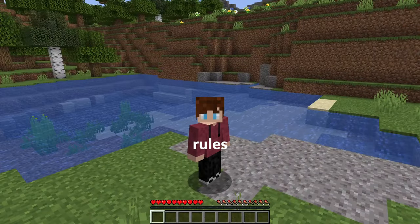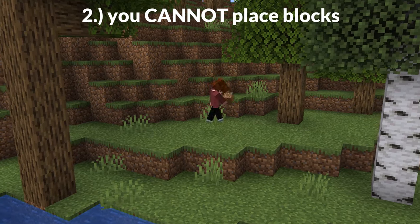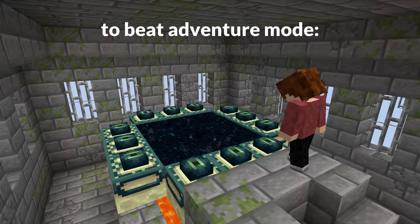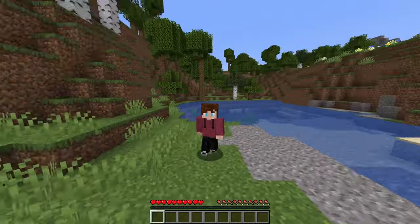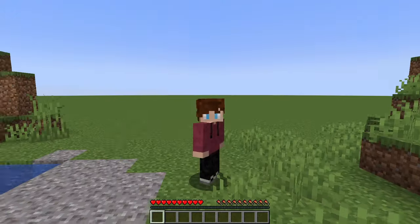In Adventure Mode, there are two rules. One, you cannot break blocks. And two, you cannot place blocks. Many people have said it is physically impossible to beat Adventure Mode without using cheats, spawning in blocks, or having other players to do stuff for you. But I found a way to beat Minecraft in Adventure Mode by using a super flat world.